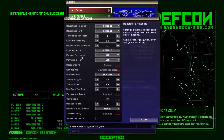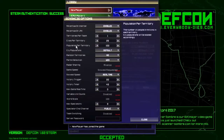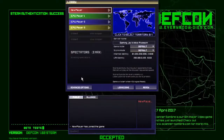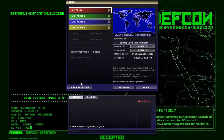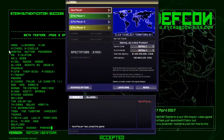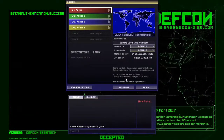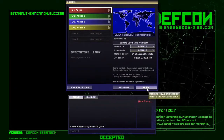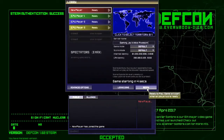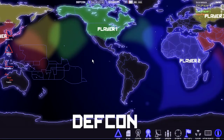Into advanced settings — here's where you can manipulate all the features you want in the game. This is a game best played online with friends. You can play with randoms, but I would rather just play with computers — that's just my personal opinion. I'm not a huge fan of playing with randoms on the internet. Without further ado, let's go ahead and start our nuclear war.